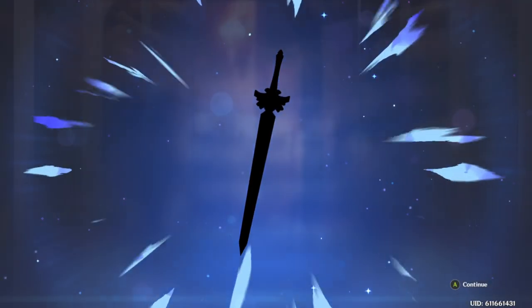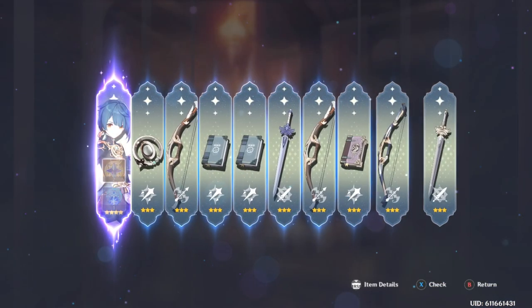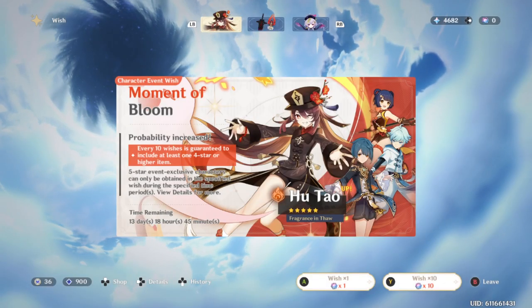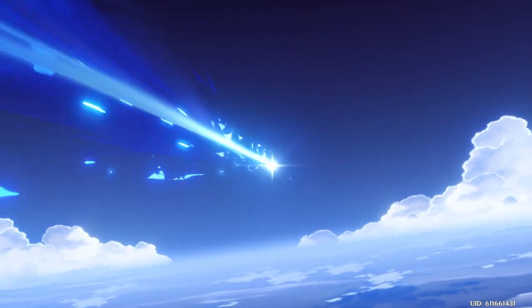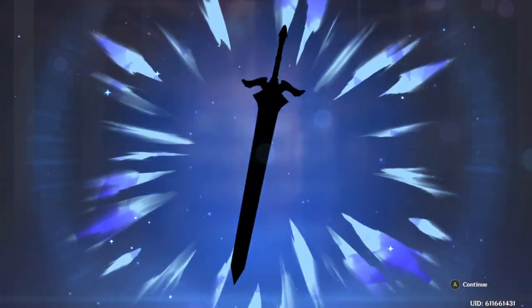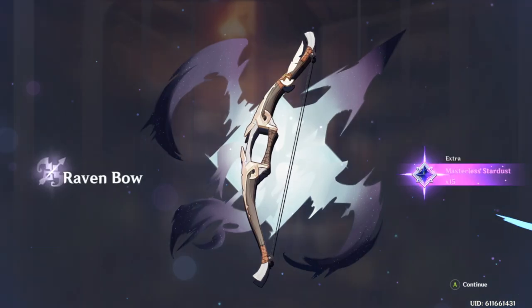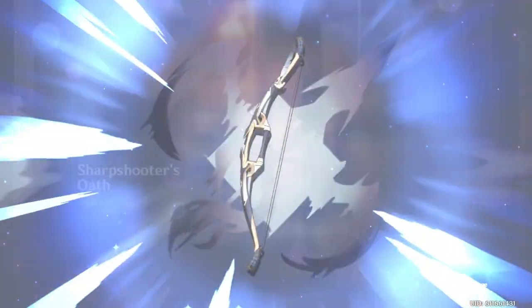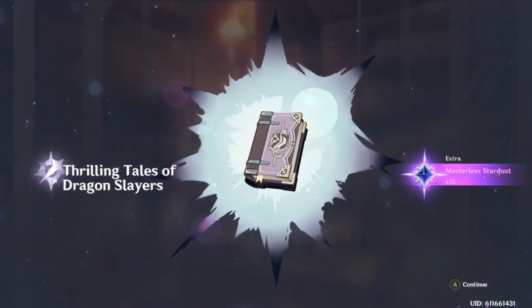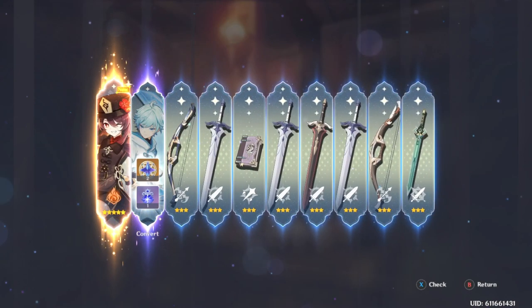Raven Bow. Harbinger of Dawn. Sharpshooter's Oath. Raven Bow again — I should just keep skipping all these weapons. There we go. Alright, let's see — not many summons left. We should be getting... there it is. That should be her right there. Hello sir, very nice of you to show up. Let's get to the actual main course here — it's gonna be really funny when it ends up being not her, but I'm pretty sure it should be her. Yeah! There she is. Now to start working on you — the actual tough part of everything.